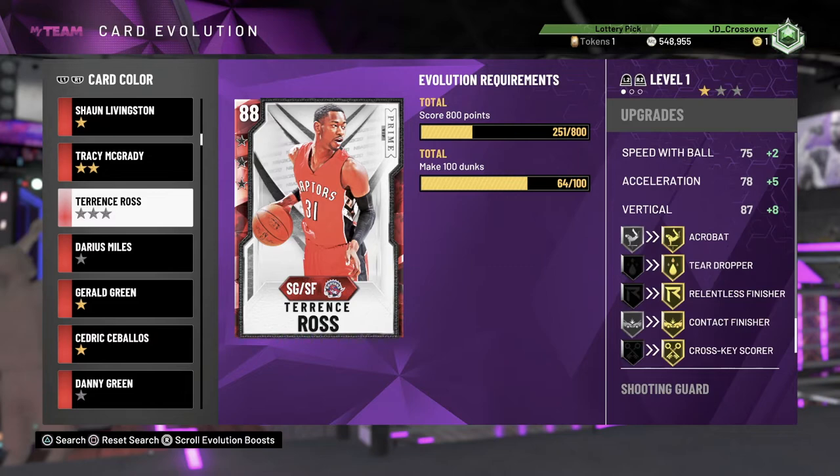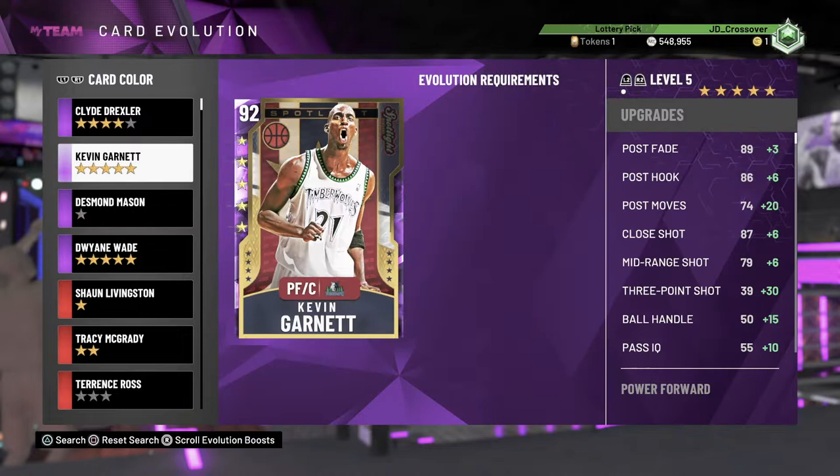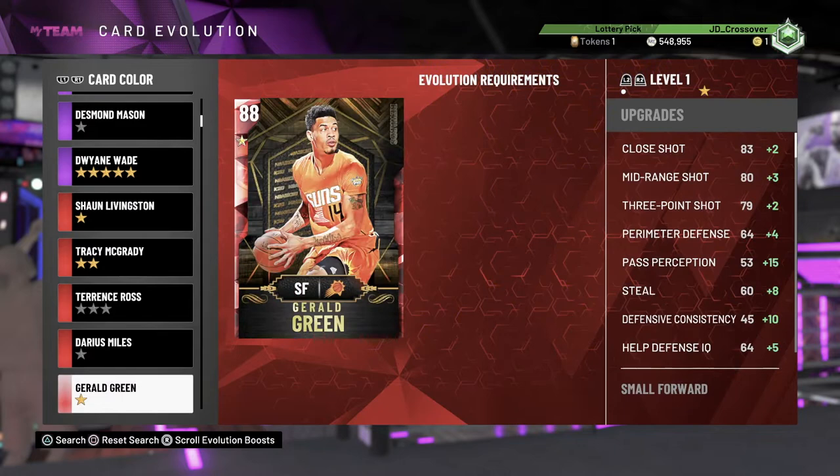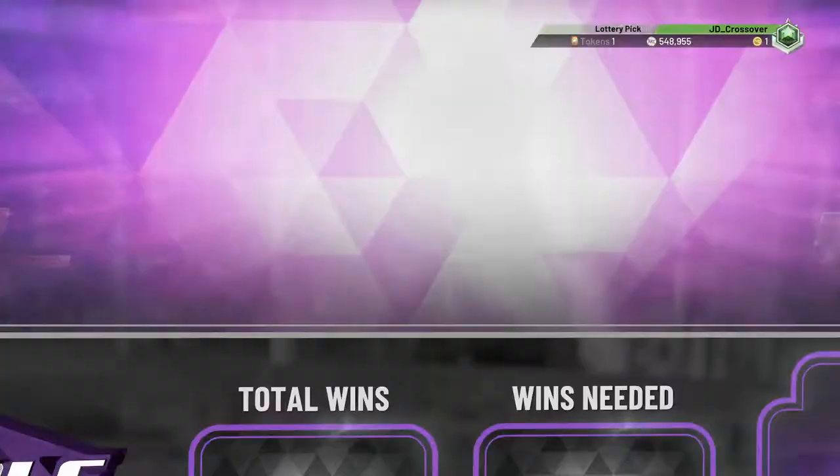Terrence Ross — this is a nice one: score points and make 100 dunks. But in the next evolution you have to get steals with him, and his steal rating is really low, so again that shouldn't be in the game. For bigs, definitely rebounds, definitely points, and maybe blocks as well — KG had one or two with blocks in it. Things like rebounds on guards just don't make sense, especially 400. Like Ian says in his comment, you just have to camp around in the paint and not play any defense, giving up free buckets, just to make sure you're in position for that board. So it is pretty dumb.